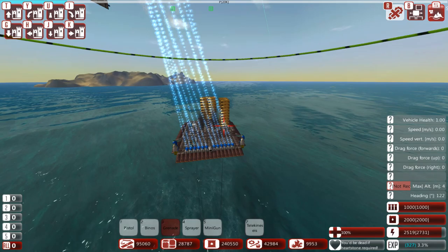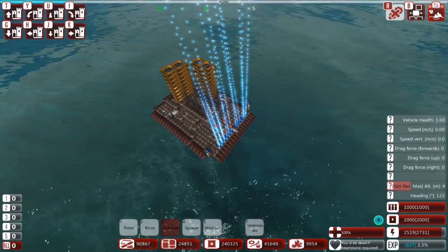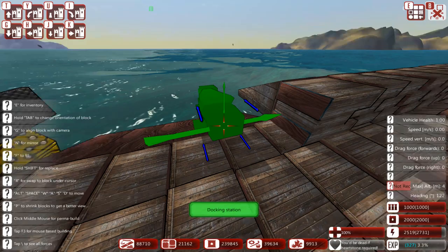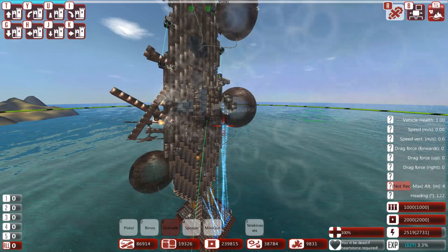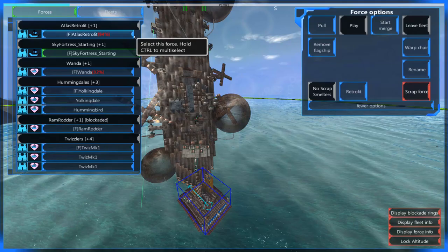Wow, look how big this is compared to our Fortress — holy smokes. This is a big ship. Actually, you know what? I don't want to repair this — I want to scrap it. I'd rather keep the Wanda and retrofit the Wanda, I think. Or I could use the Atlas — strip it down and use it as my initial command ship, flying and chilling about the battlefield. I'll let it get repaired up, and if all else fails I'll scrap it.